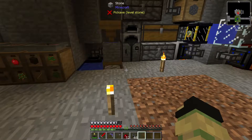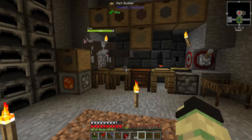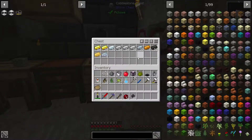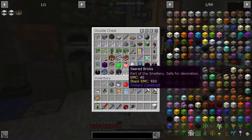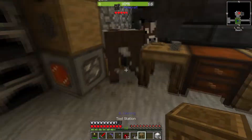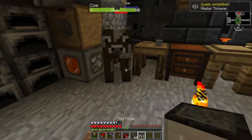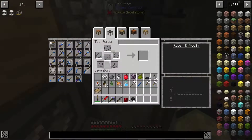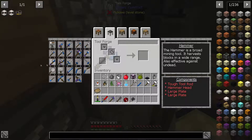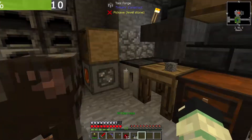So first thing I want to do, let's go ahead - what should we make the tool forge out of? I probably have enough in here, let's just make it out of iron. It's 36 ingots - yep, 36 ingots. We put the tool station there, the seared bricks on top with the iron next to it and we get ourselves a tool forge. Basically what that does is it allows us to make weapons like the cleaver, which is useful for heading, and a hammer which mines a 3x3 area.